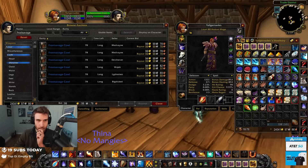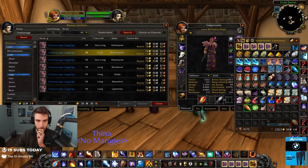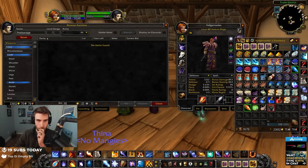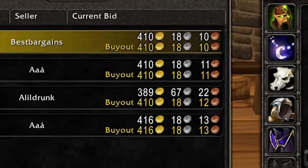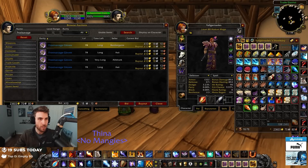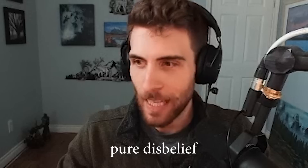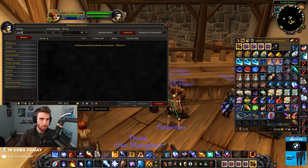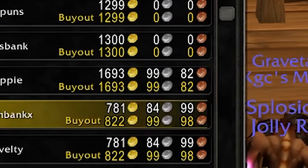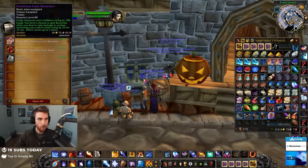Should I just buy the hands? Cloak of Crimson Snow — there actually is a PvP cloak! I can buy both my best trinkets too, which is kind of hilarious. Darkmoon Card Berserker was 300 gold, but now that everyone's playing fire the price went up. I'm already at 542 resilience in two seconds. Super cheap if you need a wand — Gwyneth's Ruined Dragon Wand. I'll get that.